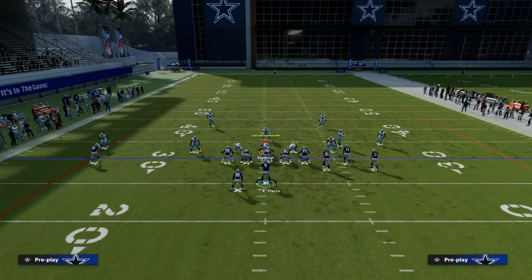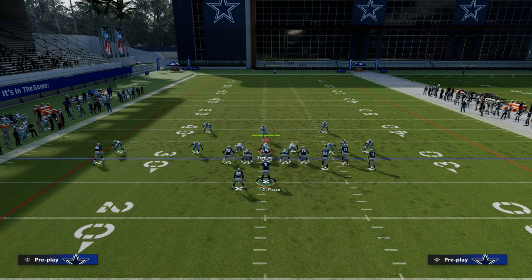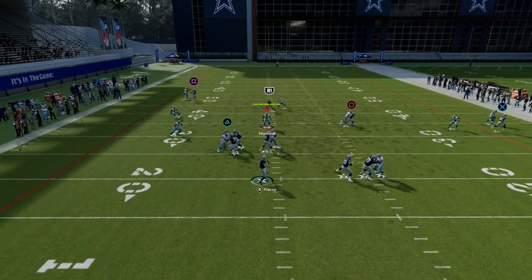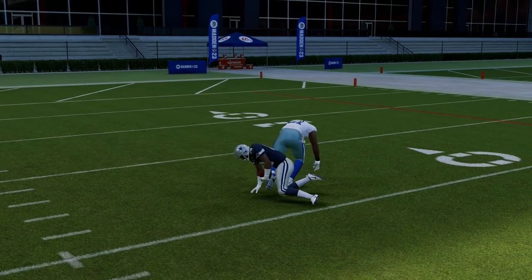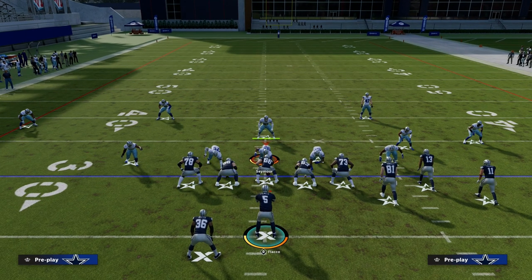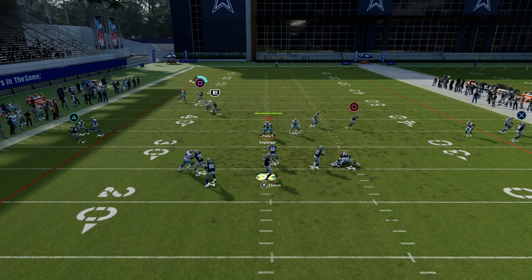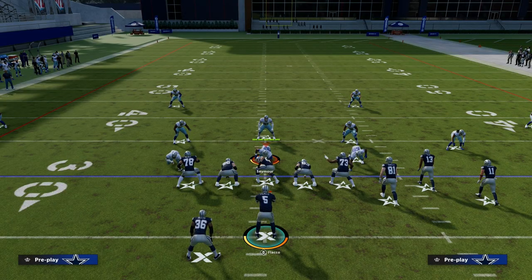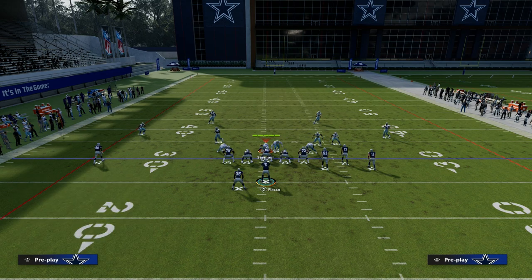Back to man coverage. Some other reads for attacking man-to-man: this skinny post I like to utilize because sometimes what happens is people start to put that outside cornerback into an outside third. And if they do that, this post is going to be wide open. Why do they put them in an outside third? Because a lot of people are scared of the C route this year — people shade outside in man to stop the C route. And if they're doing that consistently, it can lead to this post being wide open to the left side.